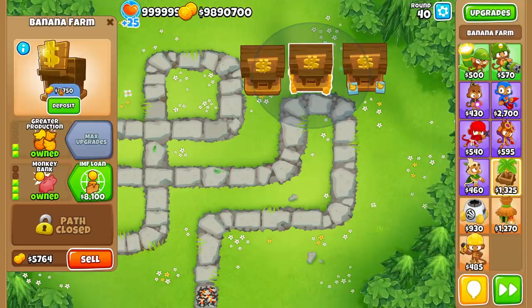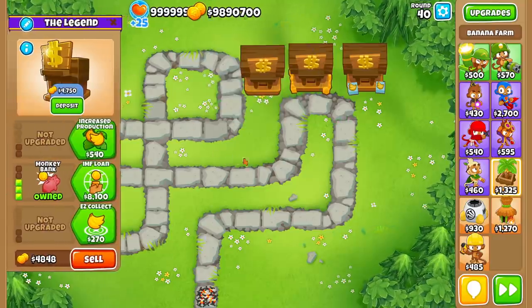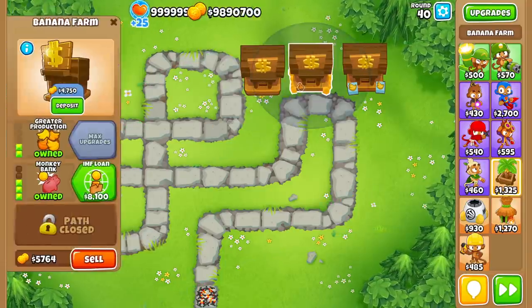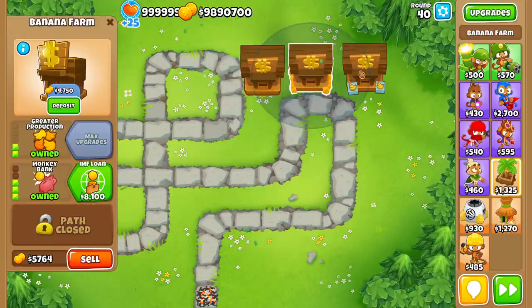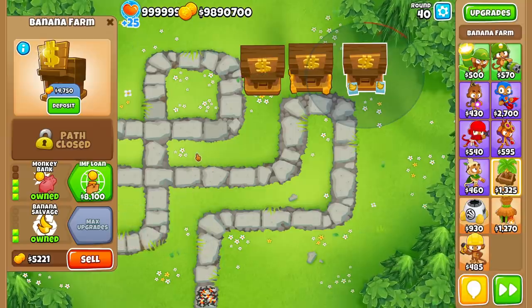Now we need to talk about banks, and banks are really goof-tastic, because it's really hard to tell how much money you're making since there are different ways to do it. I wanted to get one banana farm of each of three types: a 0-3-0, a 2-3-0, and a 0-3-2, just in case this magically affects something somehow.